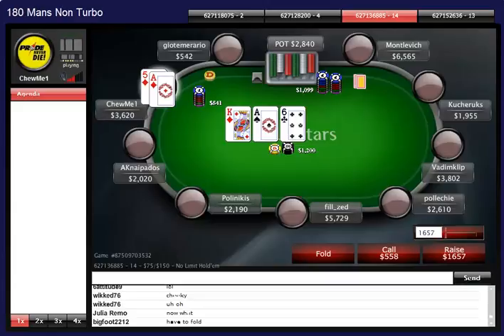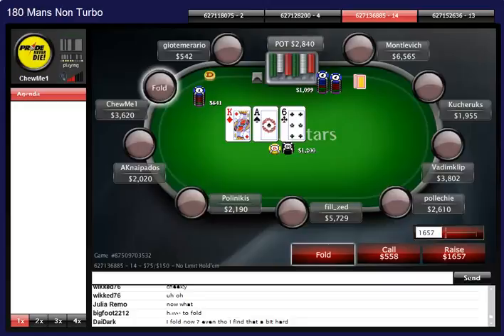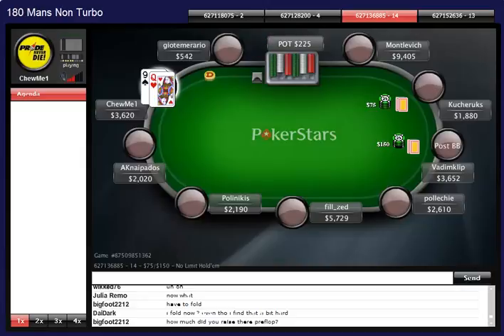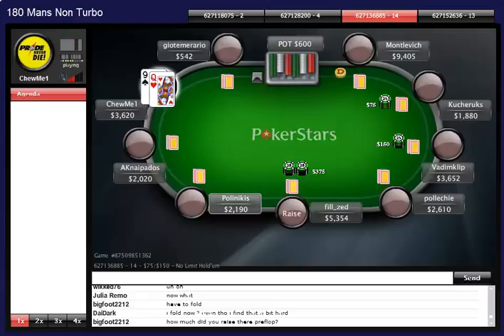If I call that check-raise, it's 550 more chips and there'll be 3300 chips in the middle with a pot-sized bet left on the turn - and there's no way he's checking the river. Nine times out of ten he's putting a bet on the turn, which commits us to the river, so we fold. And he shows us a set of sixes - so thank you for teaching us why we should fold in that spot.